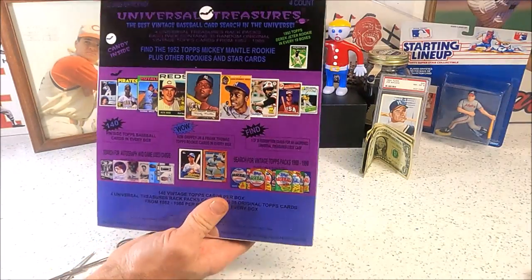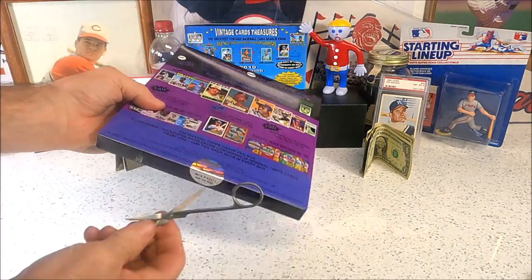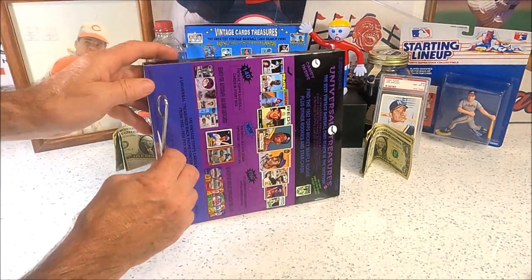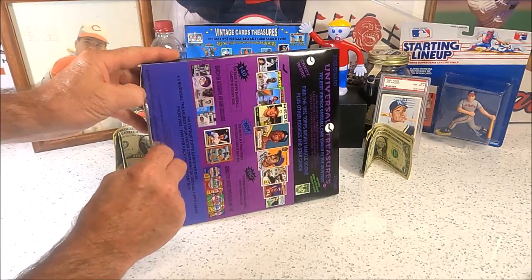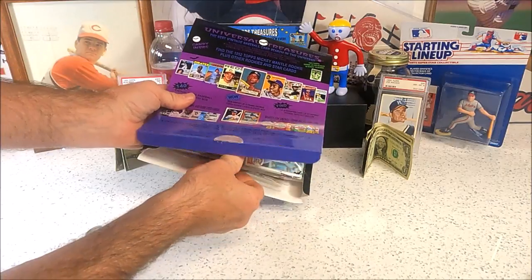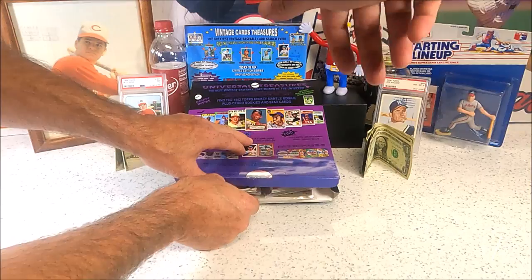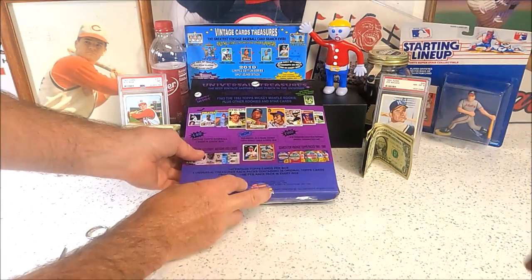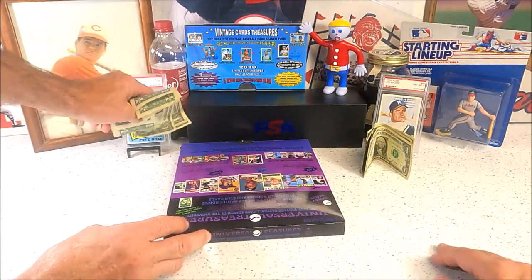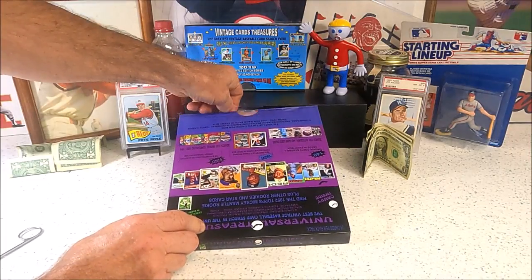35 cards per rack pack. I'm either going to get the Mantle or I wouldn't mind getting that George Brett rookie. We'll turn it around backwards so you can't see it, lift the lid, and pick. You pick first, then I'll pick. Somebody out there is probably saying they know which one's the best.